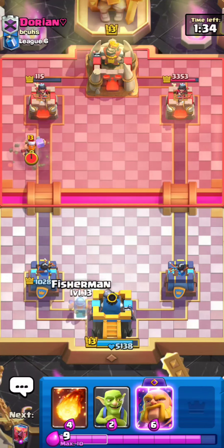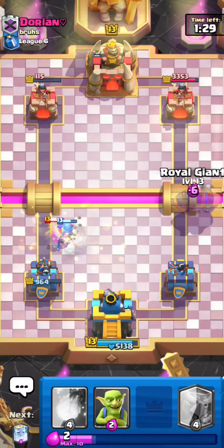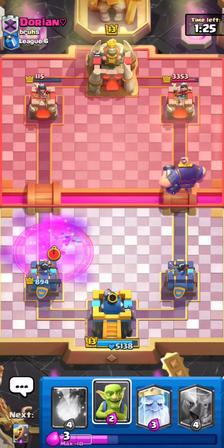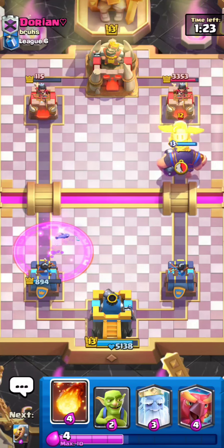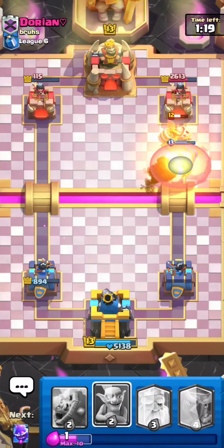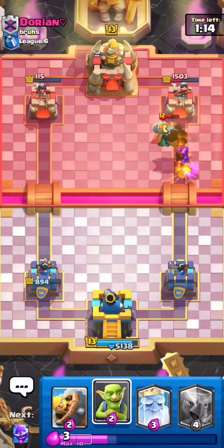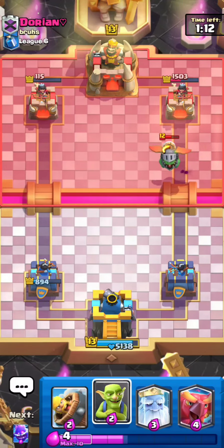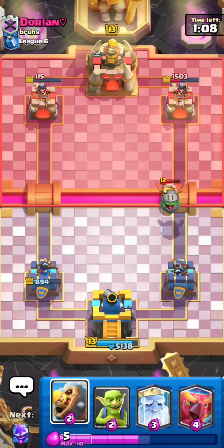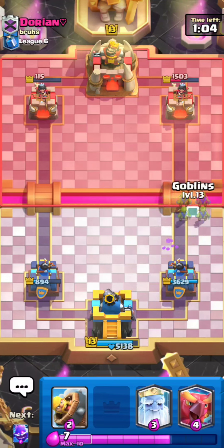He's going for a Lumberjack, so I'll use my Fisherman right here to pull it to the middle. He goes for Tornado — this is what I'm talking about, he's being pretty aggressive. Since I have Fireball, and he plays an Inferno Dragon, I'm going to throw a Fireball on top of that Inferno Dragon to reset its timer and give my RG a good amount more shots. I'll reset a little bit and get my elixir back and see what he wants to do.